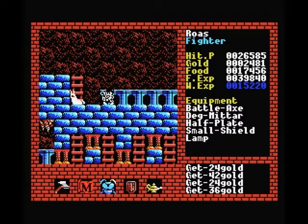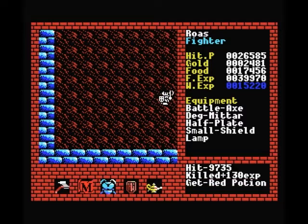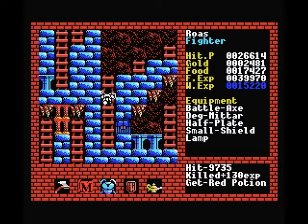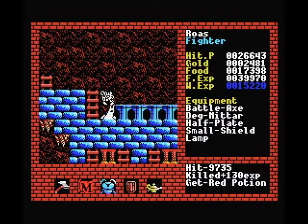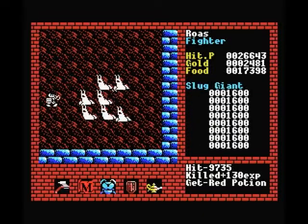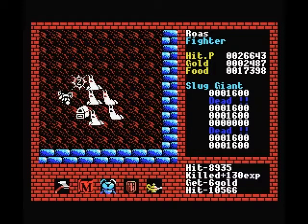Some giant slugs if I remember correctly. We'll clear out the outside creatures first and then we'll have a look at the dungeons — or the towers or whatever you want to call them. We opened the other side. There's another slug, and two more. Get rid of these guys.